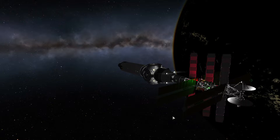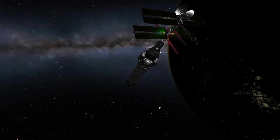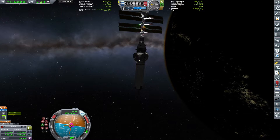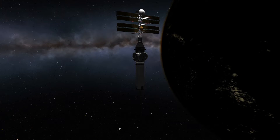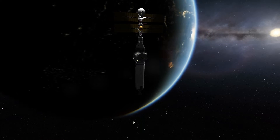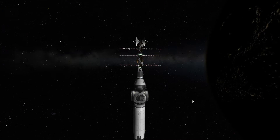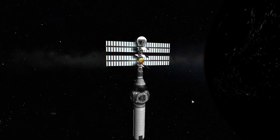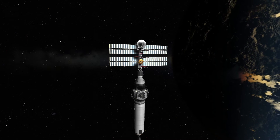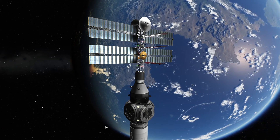Folding the solar panels, unfolding the radiators. We have to be careful with placement — solar panels should ensure the sun lights them as much as possible, while radiators should radiate off heat, meaning the sun should hit them as little as possible. That's why I chose my inclination to be orbit normal. Look at that beautiful thing — I reset the camera so we have a nicer view. Gorgeous! I just wanted to enjoy and appreciate the beauty of this space station, or the beginnings of it at least.